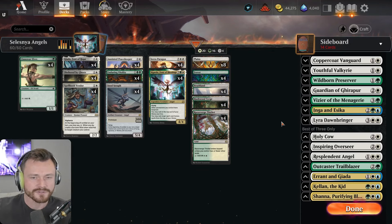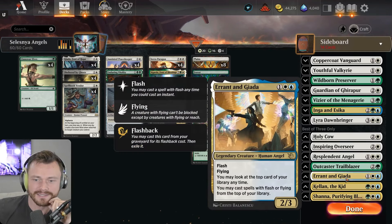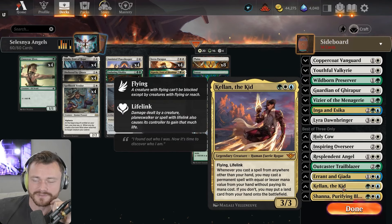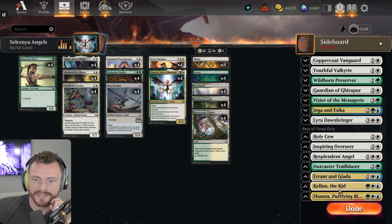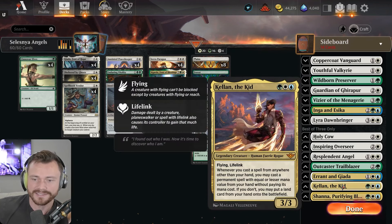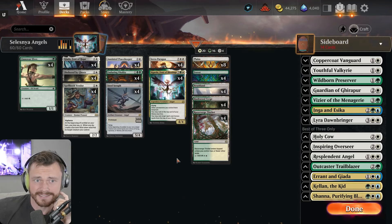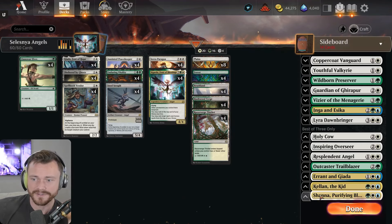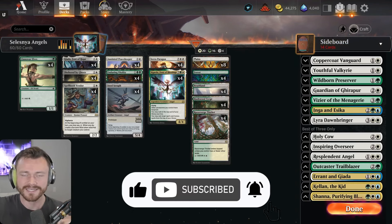A couple other things I thought about trying: splashing blue for Errant and Giada, which lets you cast spells with flash or flying off the top of your library. Killing the King could pair well — it's a human so it could be cast off Sigarda, has flying so it can be cast off Errant and Giada. Whenever you cast a spell from anywhere other than your hand, you can cast something straight out of your hand for lesser mana value. I also considered Shauna as a lifelinker for extra draw power. I might try blue next time, but for today this is it — enjoy the gameplay!